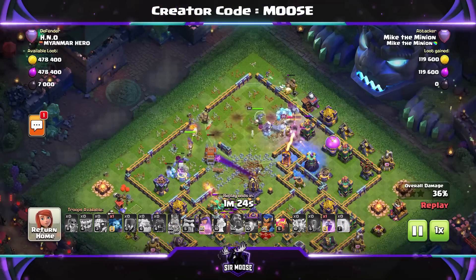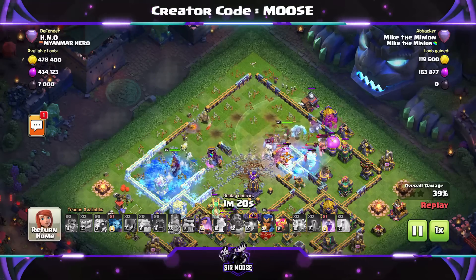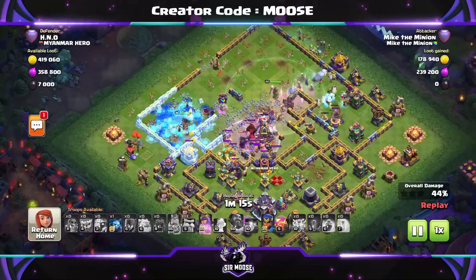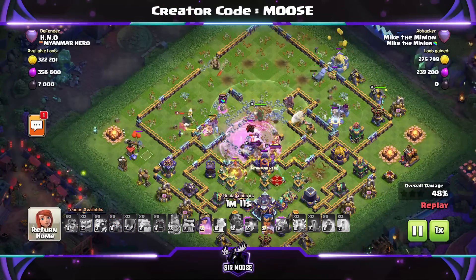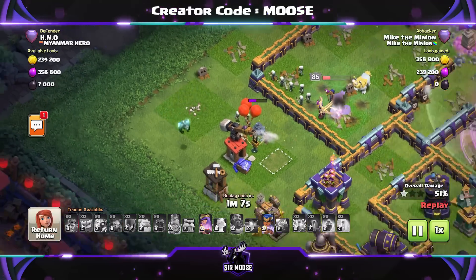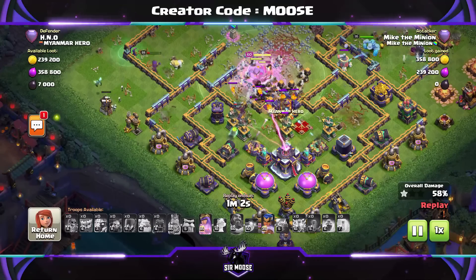We're looking okay. The King is being Infernoed; we used a Freeze spell to help him out. It's all about getting your troops towards that Town Hall. We've sent in the Royal Champion on the right-hand side and Mike the Minion on the left-hand side. If Mike the Minion is on the battlefield, you're probably going to get three stars, maybe even four stars.